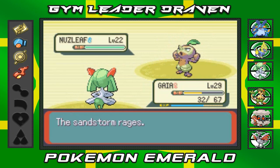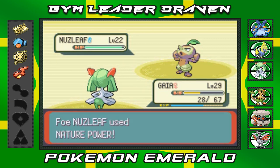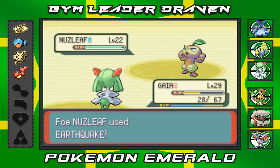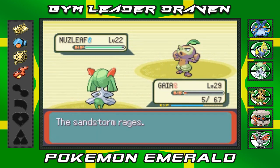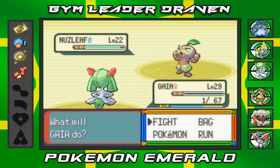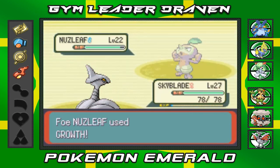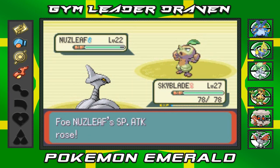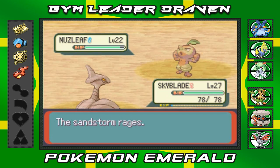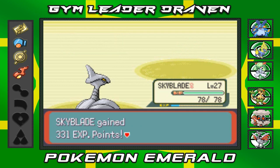It might be a dark type Pokemon — I'll be really angry if it is. Psychic attack, and oh crud, there's that earthquake attack we've been dreading. Oh no — that's almost the end of Gaia, but it survived on one HP! I'm going to switch Gaia out and go straight to Skyblade. It's been a while, Skyblade — and you won't be affected by any of these sandstorm-powered moves. Nuzleaf uses Growth — I don't care, you won't beat me.